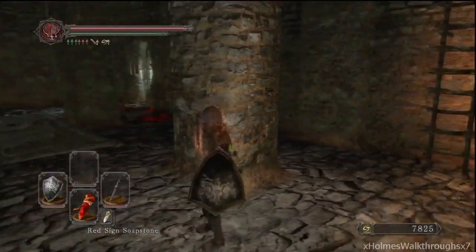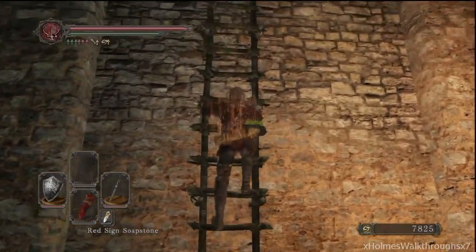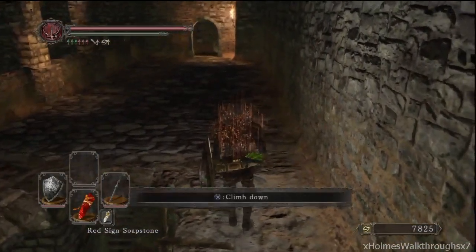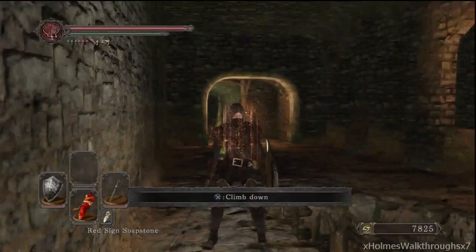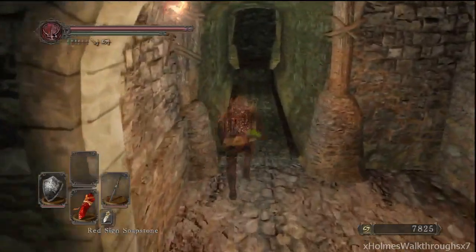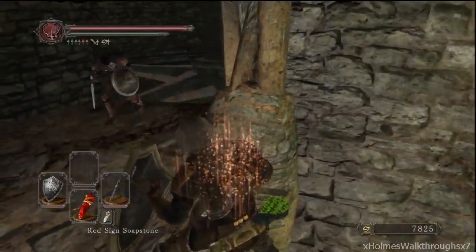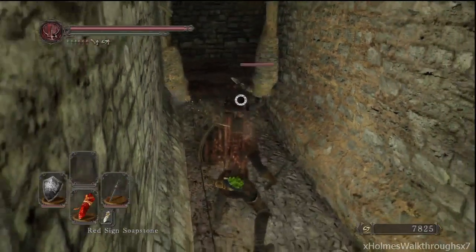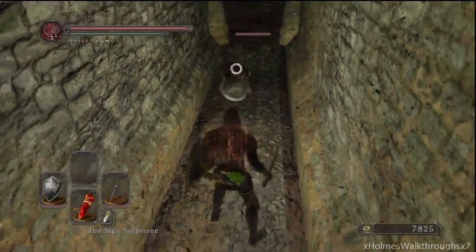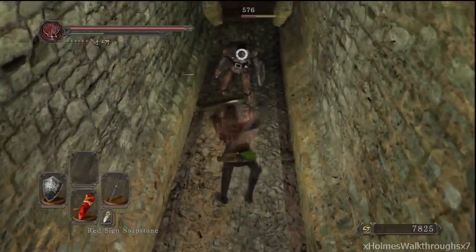I'll be showing you guys all the mannequin locations before showing you where the final piece is. Now all the mannequins have a chance to drop the gloves, the top, and the bottom. There's not a mannequin over here — I believe this one should still be here because I didn't really farm this guy. See, these are what they look like. It doesn't matter what weapon they're holding; as long as you kill one of these guys you're good. These guys are the ones that will drop the set.